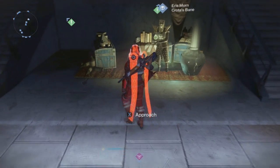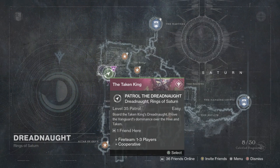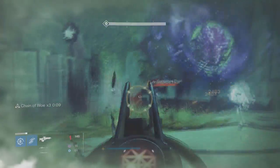Players can obtain the Touch of Malice from Eris Morn after completing several different quest lines. The hunt for this weapon actually begins once you decide to turn in a single calcified fragment to Eris Morn in order to complete the Shattered Past quest. You'll need to obtain five calcified fragments from the Dreadnought. These items can be hidden in the various chests and alcoves of the Dreadnought and can mostly be found during patrol.